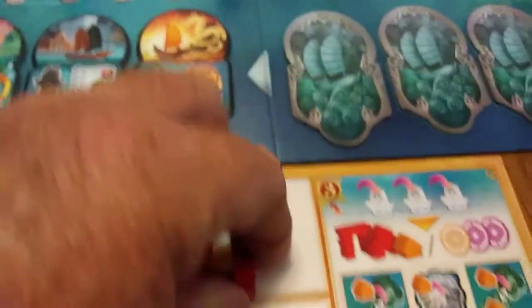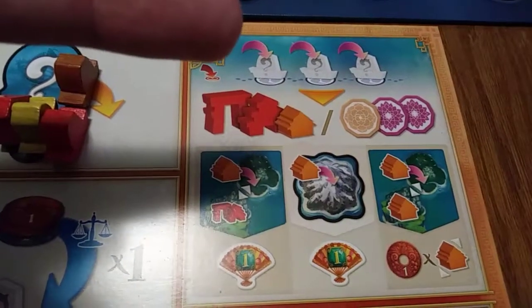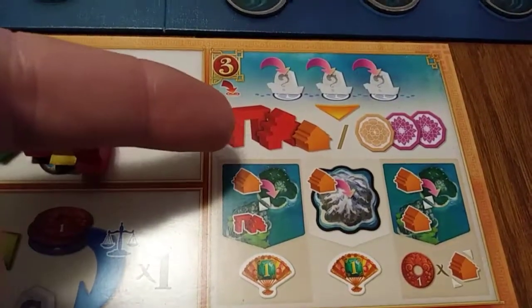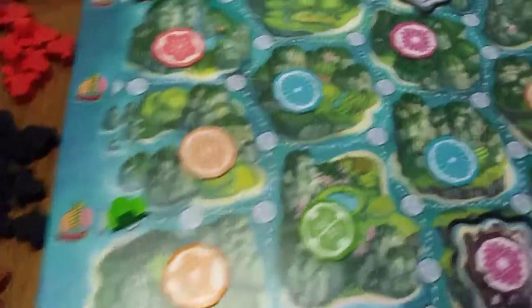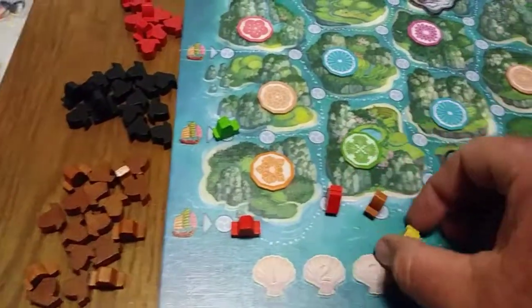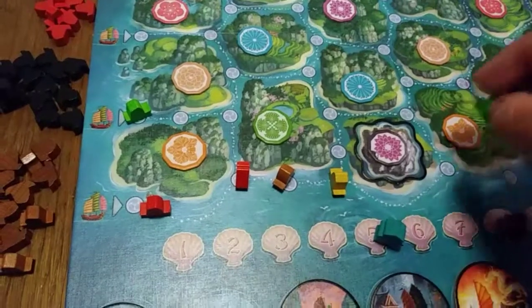Now look at all these ships — I've got three plus the one from my harbor. That brings us to step three: playing out your ships. You need to find an empty spot to start from. There are a couple of empty ones here. I'll start at an empty point and lay my ships out along the dots in whatever order or fashion I want, as long as they're on those little dots along the path.